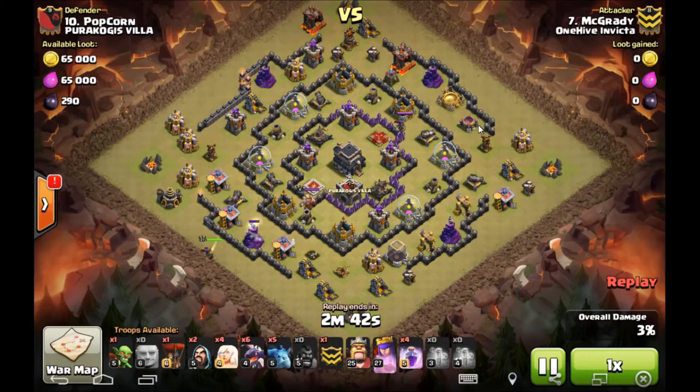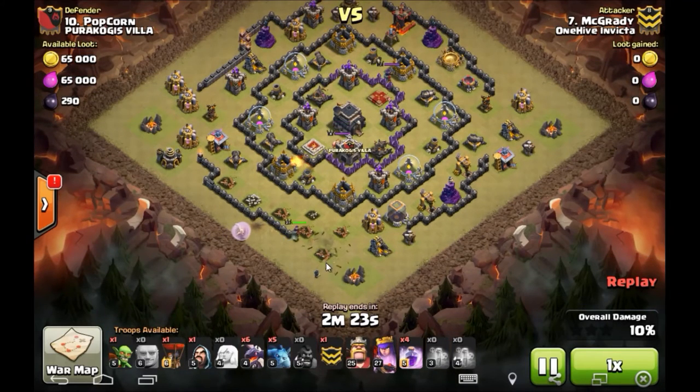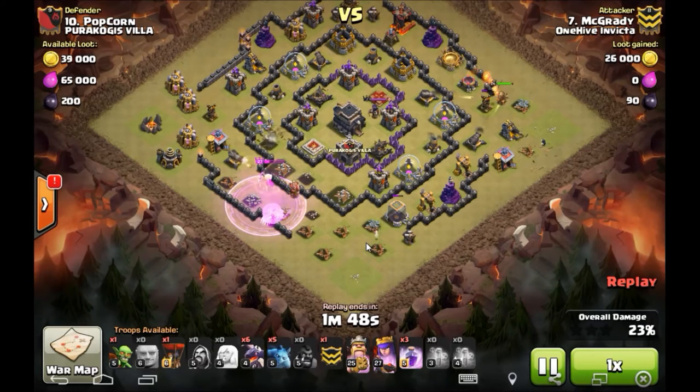You could drop like he did for the bottom one — one giant and a couple hogs — and it takes down all those air defenses. But gravy does things a little different. He drops a small queen walk, which he wanted to go up but it ends up going down because a gold mine was there. Things aren't going to plan, but I was talking with Juice earlier about showing attacks where things didn't go to plan but the person stayed calm, kept level-headed, and brought the attack back on track for a three star. That is really important — all the planning in the world means nothing if you can't adjust your deployment when something goes wrong.